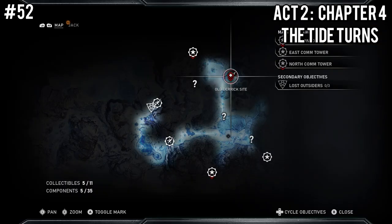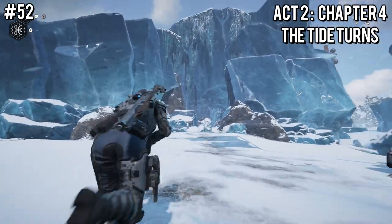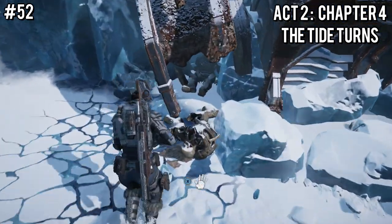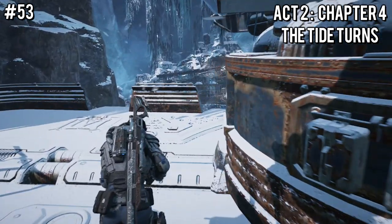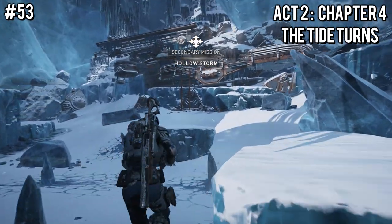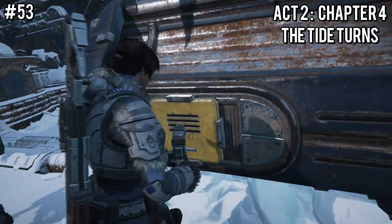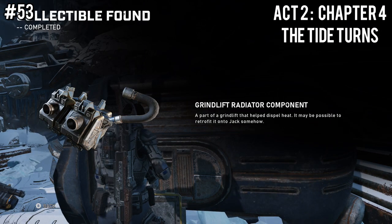After that, finish the abandoned mine mission and head north to the old derrick site — there are two of these. This one is on the right side, more to the east. Right before you enter the actual area, on the right-hand side you'll see a skeleton with the collectible Orders from Kator Scourge. Head inside and pass all the barriers. At the far end of the area, go to the orange ladder and have Jack open the yellow compartment. After defeating the enemies, you can open the compartment for the Grind Lift Radiator Component.